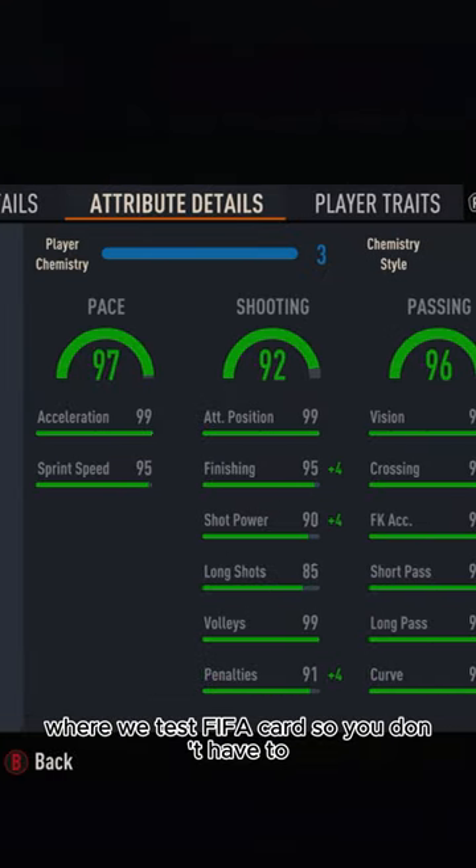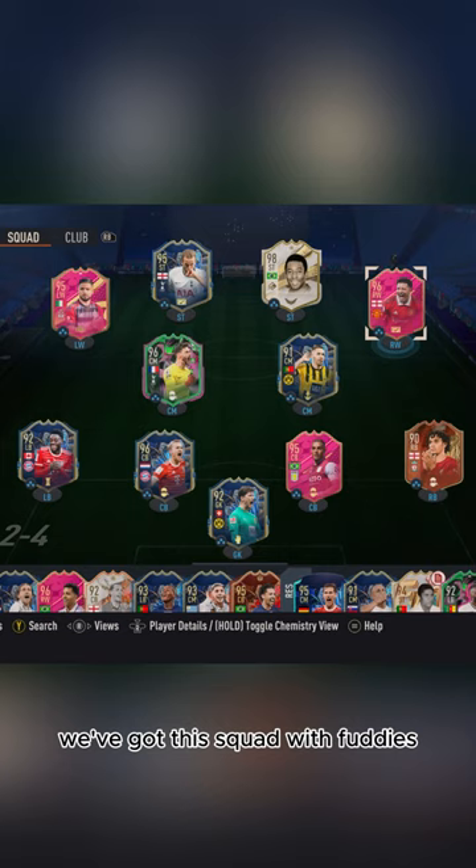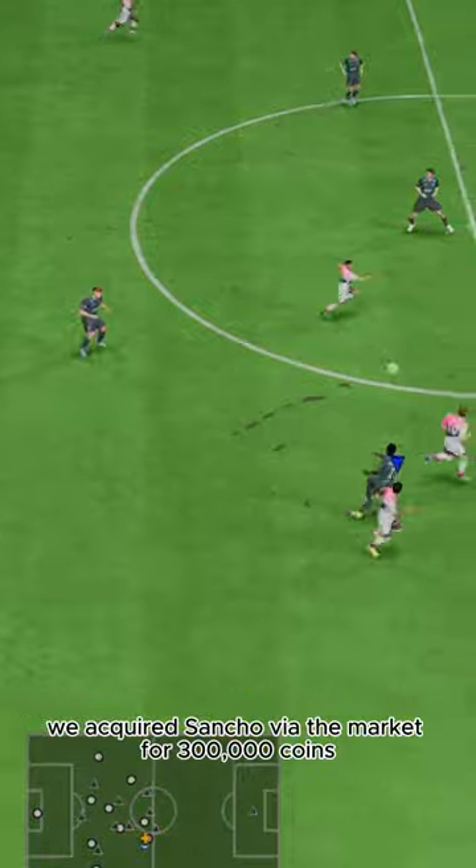Welcome to Baller or Bust, where we test FIFA cards so you don't have to. Today we've got this squad with Fuddy's Jaden Sancho. We acquired Sancho via the market for 300,000 coins.